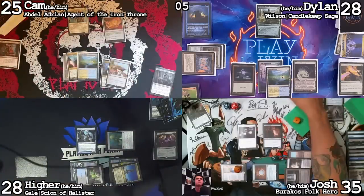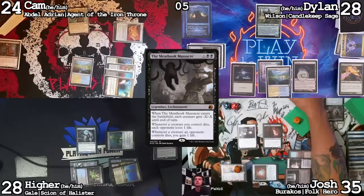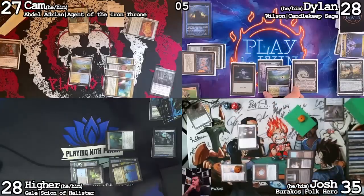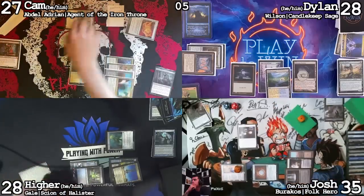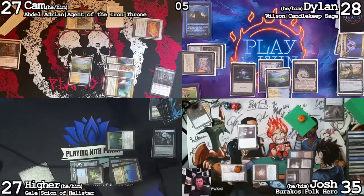Draw. We'll go Flooded Strand, going down to 24, and cast that Meat Hook Massacre — X equals three. One for me, so I go back up to 27. Hire, I'm going to punch you for four — wait, isn't it one? Doesn't it have minus one? Yeah, right, I should have done that first. I'll pass the turn then.